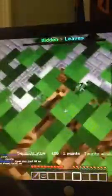Yeah guys, if you get onto this map and you pick the leaf block, just jump onto a tree. No one suspects you, especially if it looks like it's meant to be there. It's awesome.